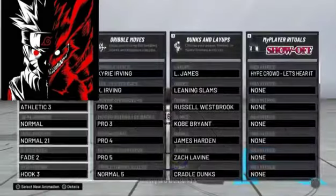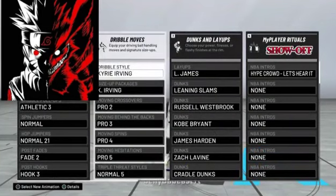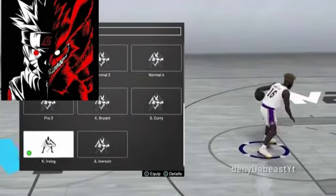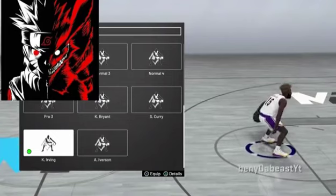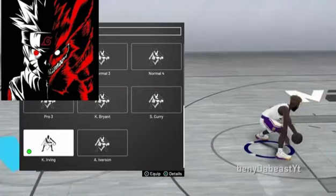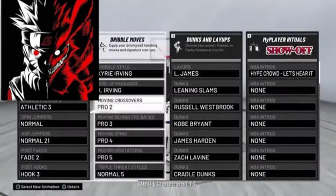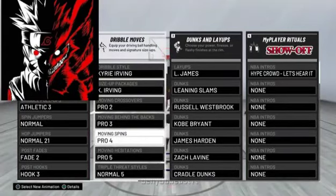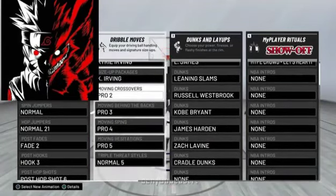Let's get to the dribble moves. I'm not the best dribbler — I'm not a dribble god. These are just the moves I'm cool with and they work for me. Kyrie Irving — perfect. They work perfectly. This is your little size-up to get open when you just flick your stick out. Copy them if you want. They help me get open, so they'll probably help you too. Try them out.